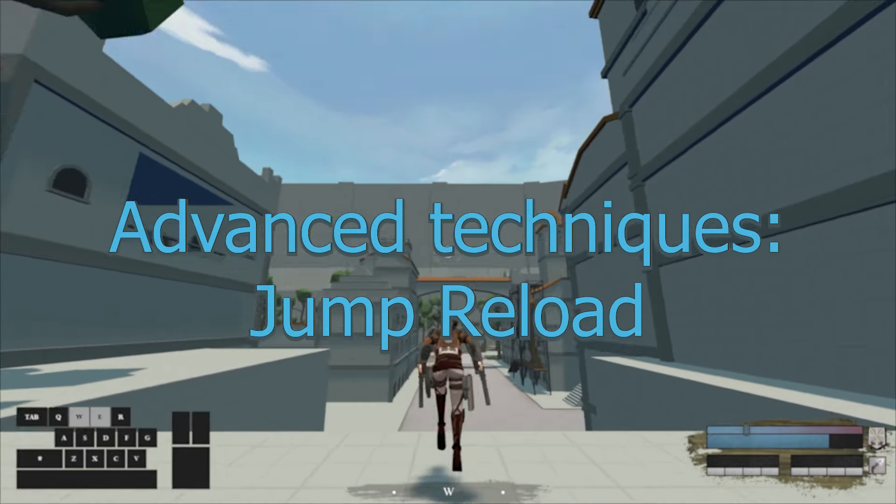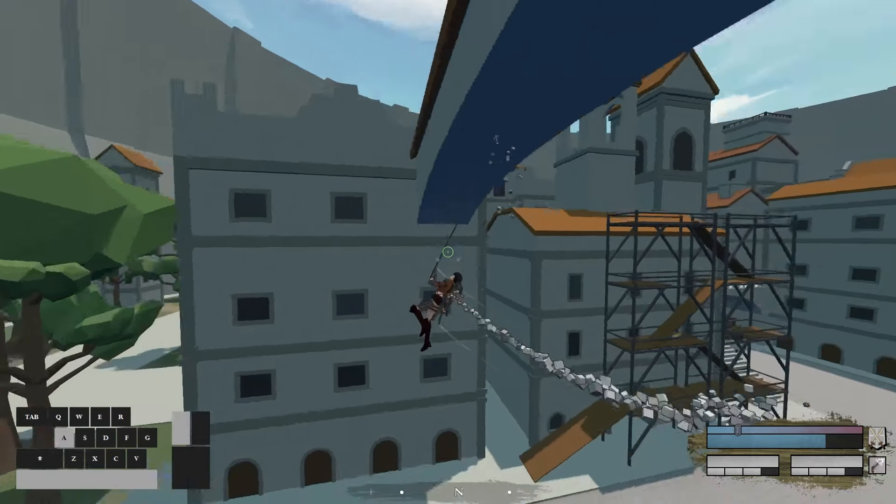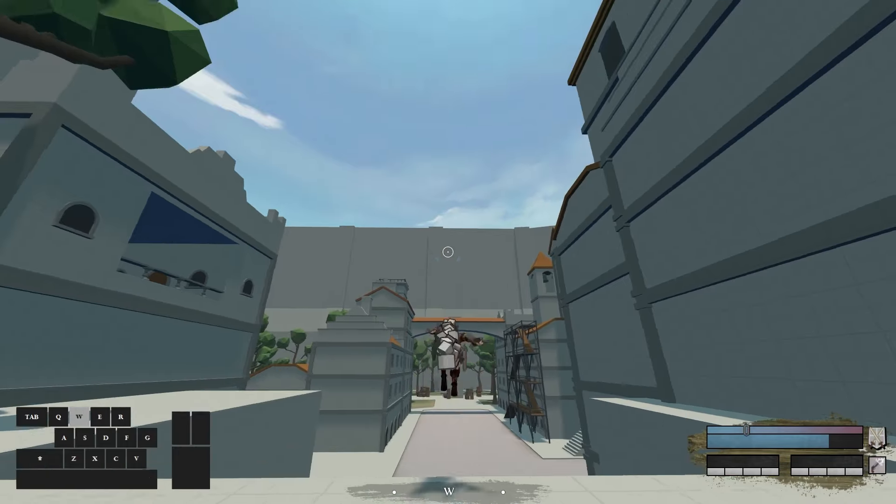Another way to reload both guns in a more safe way is to press and hold E as soon as you hit the ground while you are reloading. This will send you up into the air so you spend less time on the ground.